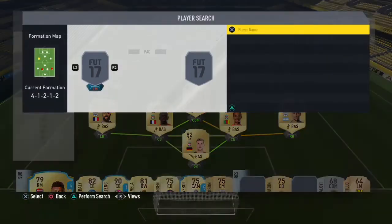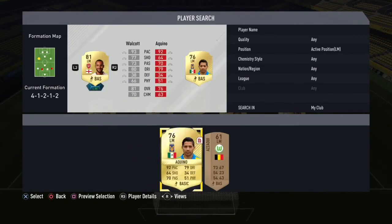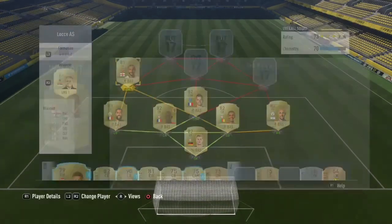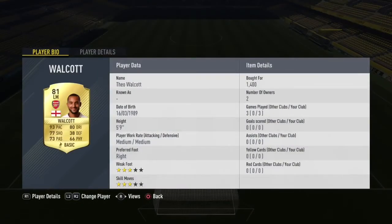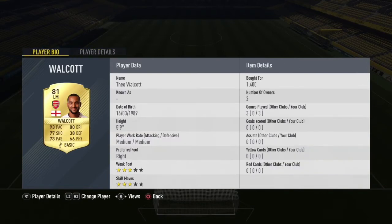For left midfield, everyone knows who you need — it is the man himself, Theo Walcott. He is an absolutely amazing player with unreal pace, not as good as he used to be but still great. That's what you want in your wide players: good pace and good dribbling, and he's got all of that. He hasn't got great passing and he's got an okay shot, but he does the job you want done in left midfield.